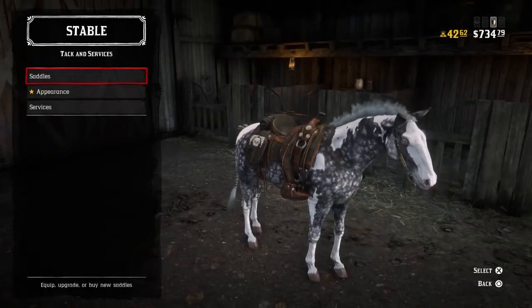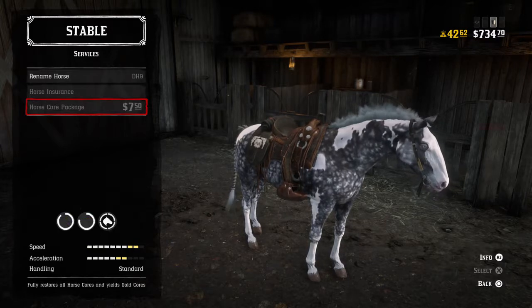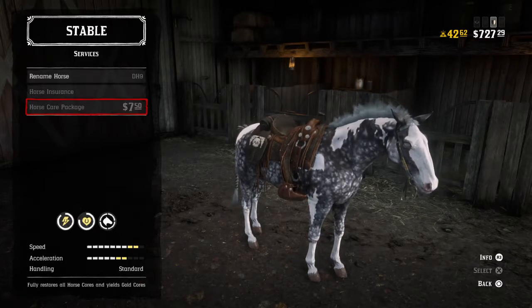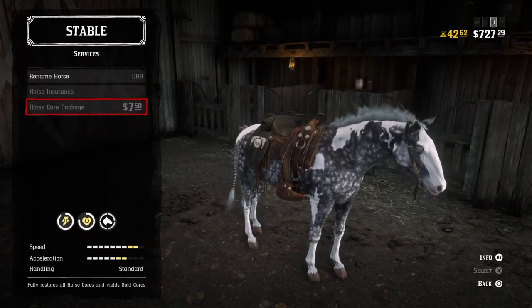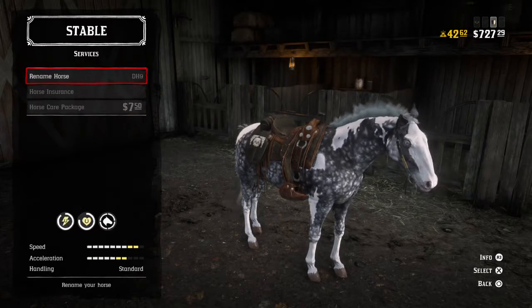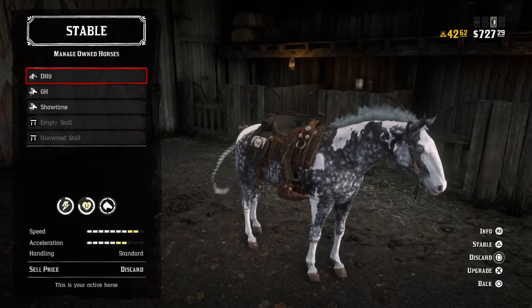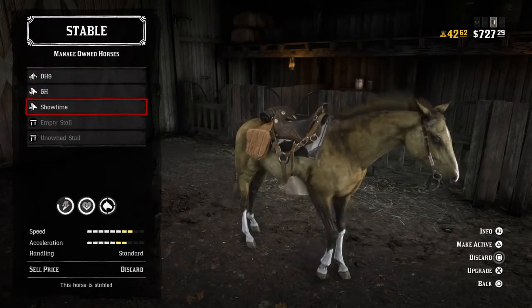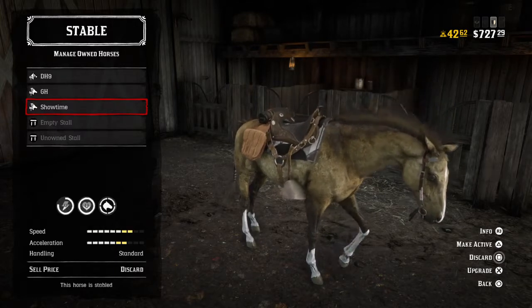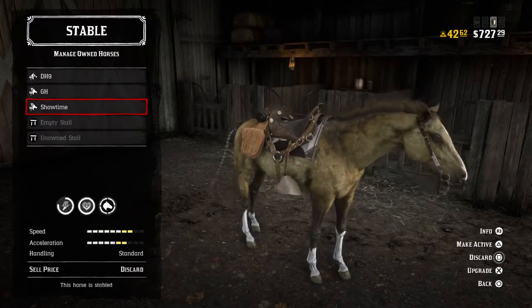Well guys, this is blaketos84 again. I just wanted to do a saddle and horse recap because I see a lot of people online asking on Facebook groups what the best horse is or what their top horse is. Again, it comes down to preference. My three horses are the Missouri Fox Trotter, the Thoroughbred, and when I'm not in a big hurry I go with the Turcoman. It's a preference thing, so let me know if you have any questions and we can go over it or probably review some different horses. Until then guys, we'll see you on the trail.